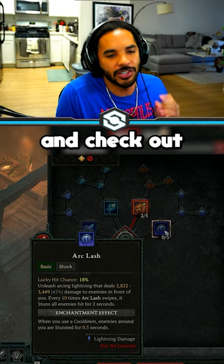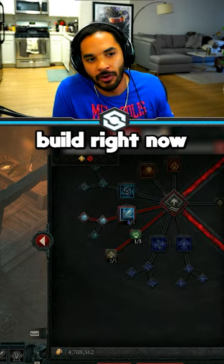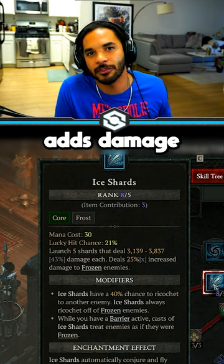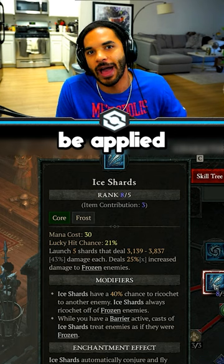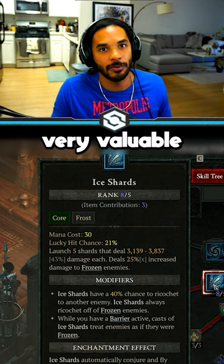Then open up your skill tree and check out what your main damage ability is. I'm using the ice shard build right now, and you can see it's core and frost damage. So if I have anything that adds damage to my core abilities, that will be applied before any of the other multipliers, which makes it very, very valuable to my build.